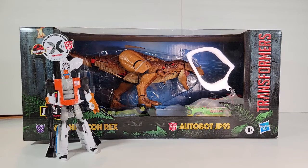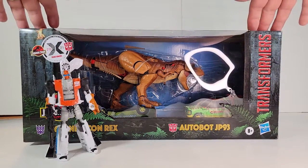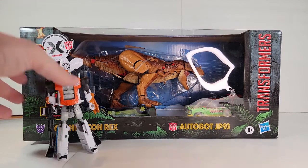Welcome back to the AB Scout Project. I'm Craigor and this is Alpha Bravo, and today we're going to look at the Tyrannicon Rex and Autobot JP-93 2-pack — the latest crossover with Jurassic Park and Transformers.